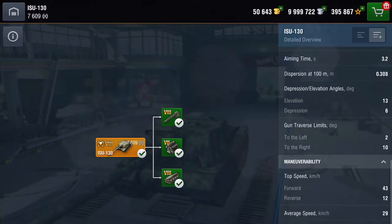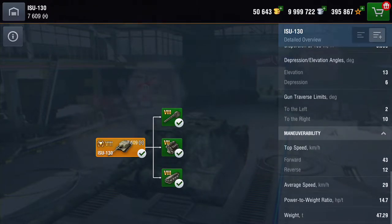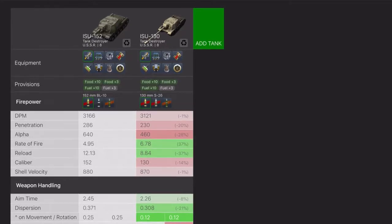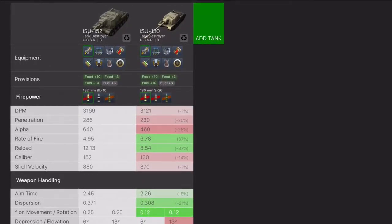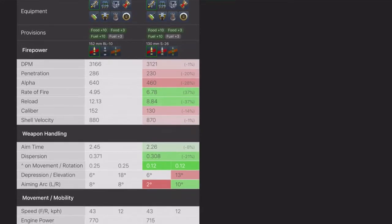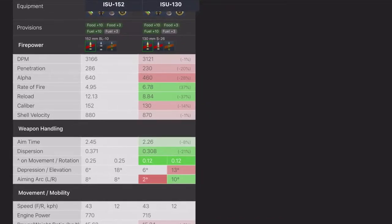Traverse: left is 2 degrees, and to the right is 10 degrees. Top speed — you're going to need to push 43, with an average speed of 29. The big question is: is it a 152 in disguise? The short answer is no. As you can see, we have the 152 on the left. DPM, penetration, and alpha are all worse in this tank. Rate of fire and reload time, however, is much better.